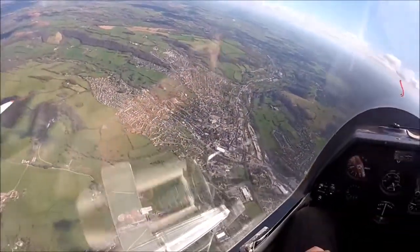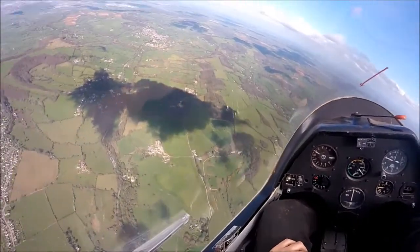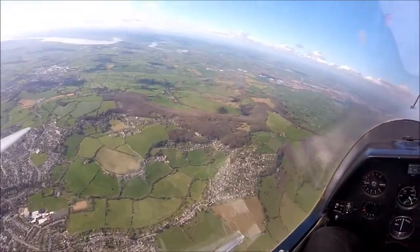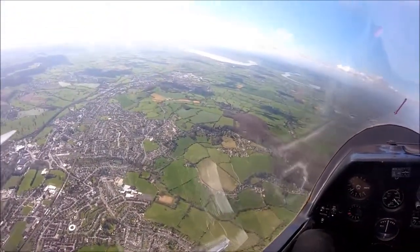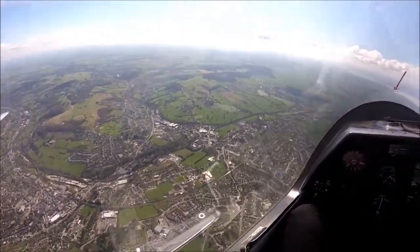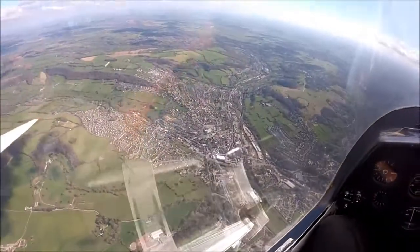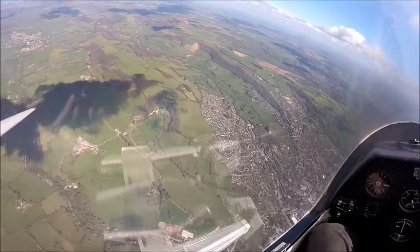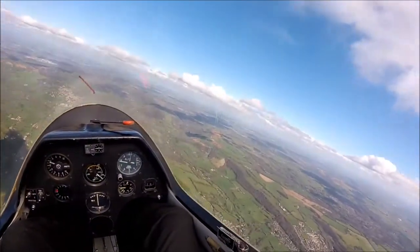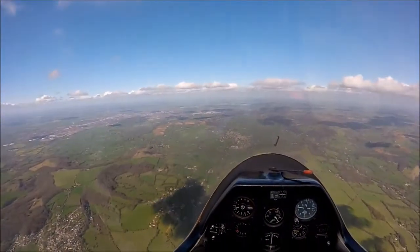Actually, we're out of the thermal now. So maybe we can move towards Gloucester — see if we can see the airport. Has this glider got a radio on it? No. Okay, so we're not allowed to go near it then. Okay, so let's go straight here. You see there's some shadow on the ground — let's go to that. Let's go to that. I'm not sure we'll go all the way to it, but just to see.